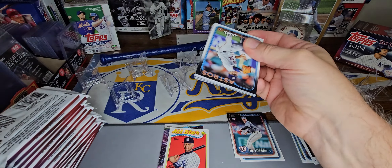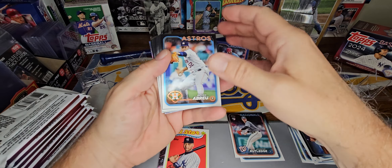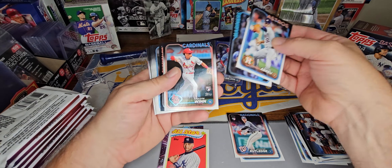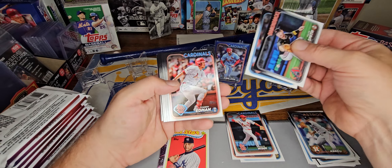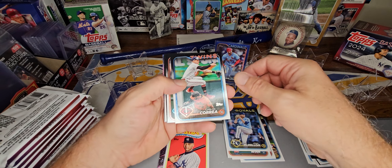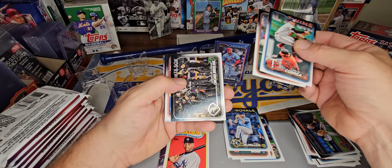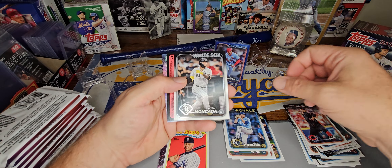Should get one or two numbered cards out of here — you can get autos. Mason Wynn — I'd like to get a nice parallel of Mason Wynn. McMillan for the Royals. A lot of rookie Royals pitchers in here that I've never heard of.